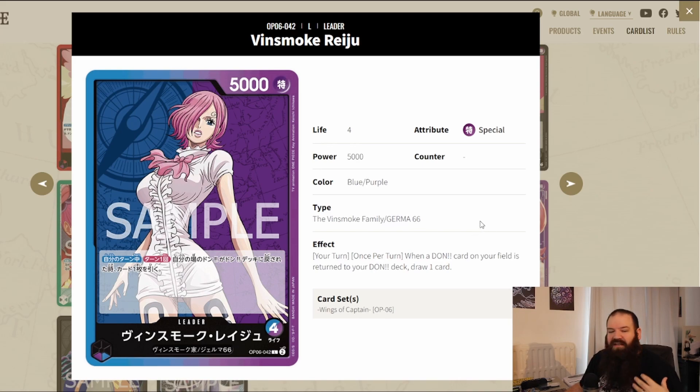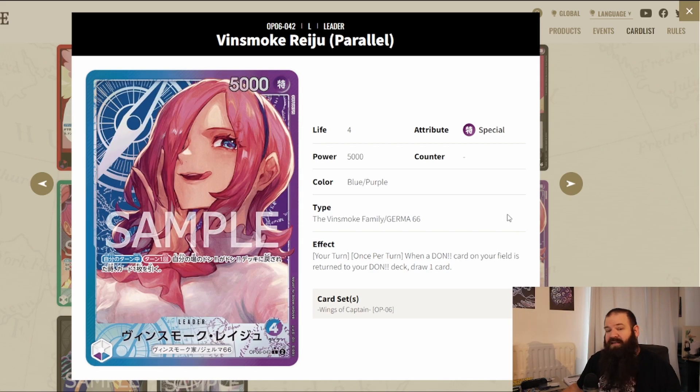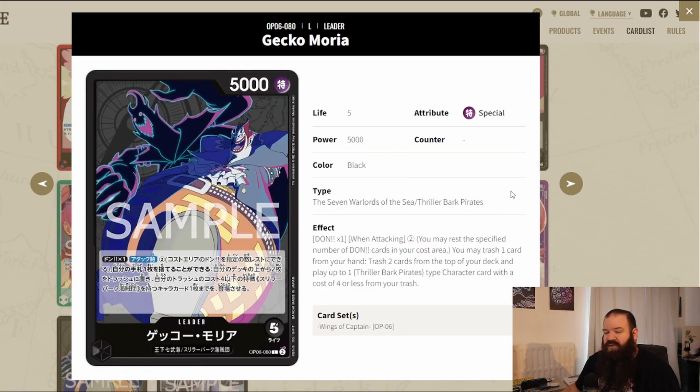Reiju is also a leader I'm interested in, though less than Yamato. She's blue-purple and basically made to play with the Germa 66 type coming in OP06. Her leader effect is draw power, which is very cool — she doesn't need much else because the main power comes from your board and Germa 66. I already made a video on all the Germa 66 cards. The alternate art is gorgeous as well.